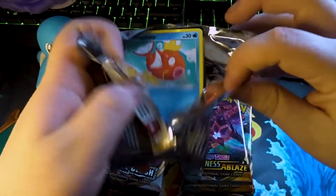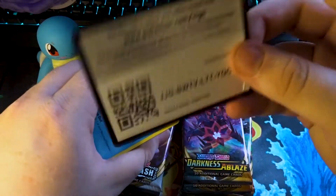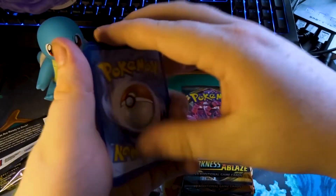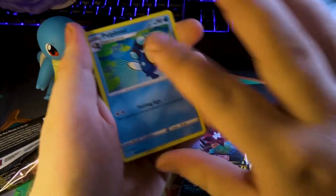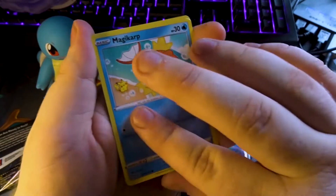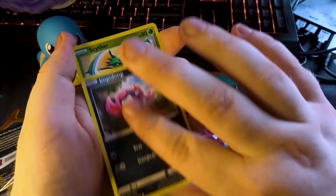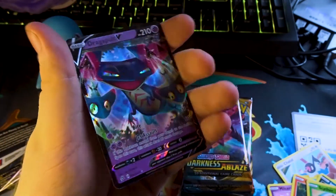Let's start off with a Rebel Clash pack and see how we do. Code card for you guys at home. Starting off with Water Energy, Palitoad, Scoop Up Net, Chatot, Magikarp, Meditite, Milcery, Growlithe, Impidimp, Scyther, and on the end — Dragapult V. That's a pretty nice way to start the video.